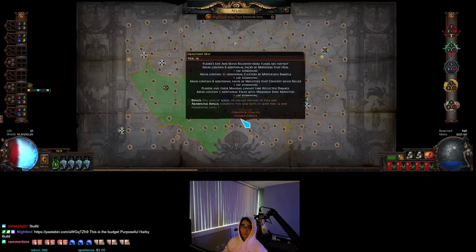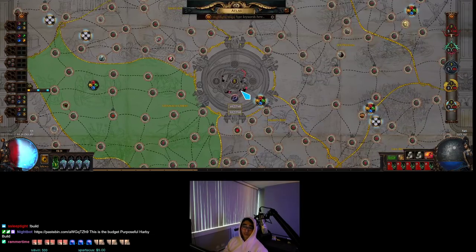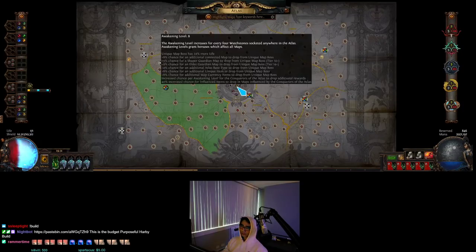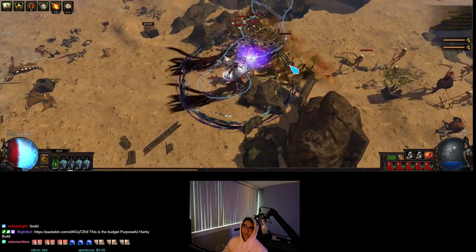I always kill the boss, because on red maps I have a very high chance of getting a master mission. Also, the boss can drop things like a Headhunter. If you look at the middle number here, all kinds of stuff can drop: the Cortex, Shaper/Elder maps, synthesized Altered Distant Memories, and of course league-specific uniques. So I always rush and kill the boss. The very first spawn — you see this bar — always requires you to kill mobs.